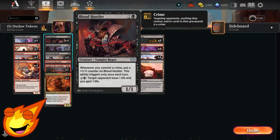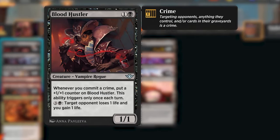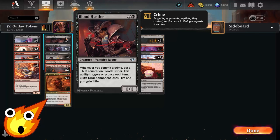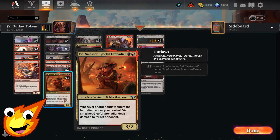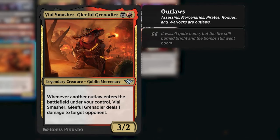In the two-drop slot things get a lot more exciting. We have Blood Hustler and Vile Smasher. Blood Hustler is a really awesome card that simply states: whenever you commit a crime, put a plus one plus one counter on Blood Hustler — this ability triggers only once each turn. For four mana, target opponent loses one life and you gain one life. This awesome vampire rogue helps us commit crimes to trigger abilities throughout the deck.